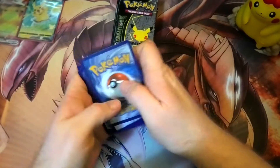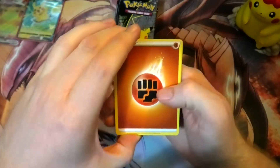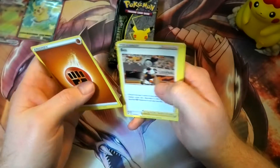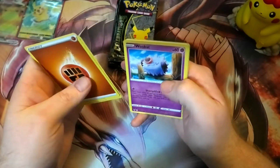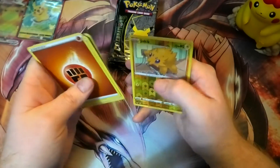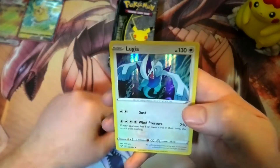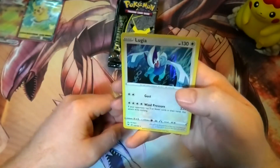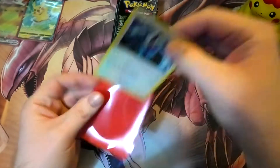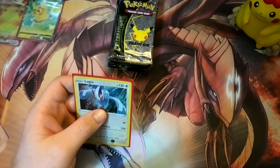Normally I get at least a V in this set when I'm doing the random ones. Fighting, Opal, Blitzle, Skiddo — did we get anything? Holo Lugia! Oh nice, that's like my favorite legendary because I had Silver. I'm getting some good luck with the normal packs.